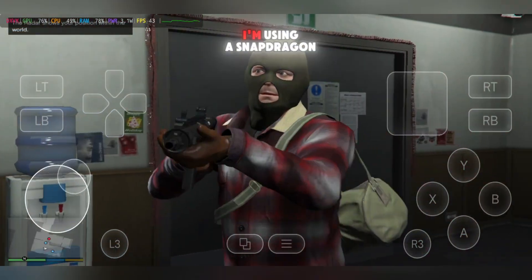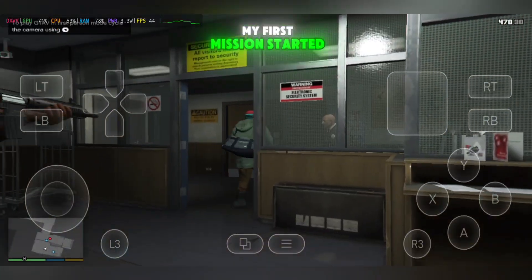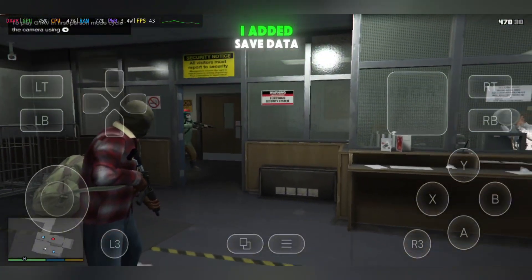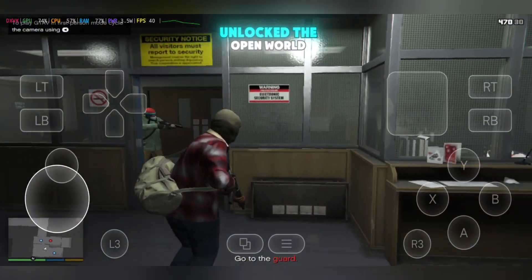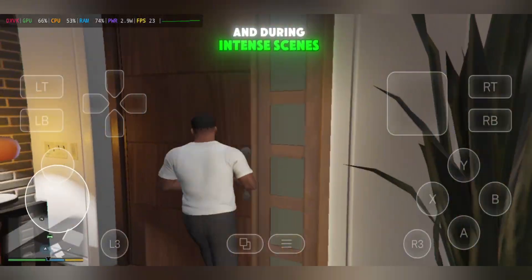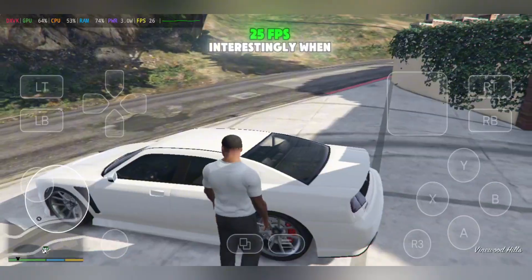So how's the performance? I'm using a Snapdragon 8 Gen 2 device, and GTA 5 ran really well at first. My first mission started at around 40 FPS, which is solid. After a few minutes, I added save data to skip missions and unlocked the open world. In free roam, I was getting around 25 to 30 FPS, and during intense scenes like driving or gunfights, it dropped slightly to 20–25 FPS.